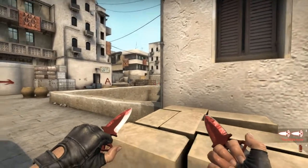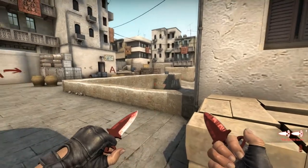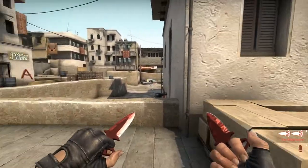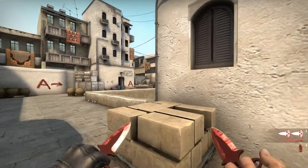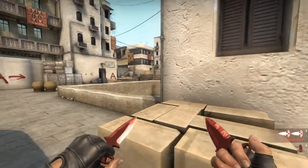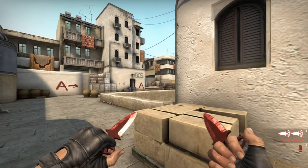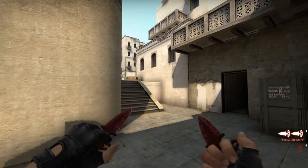This smoke gives you instant cover from site and goose. The next thing to worry about is ramp and the cross itself, but this smoke will allow you to get one angle cleared and then a second angle cleared.